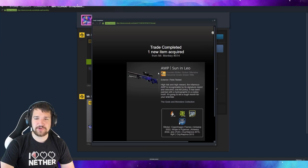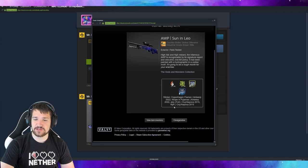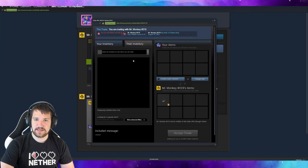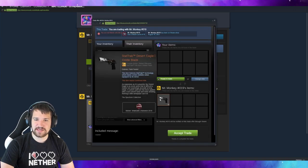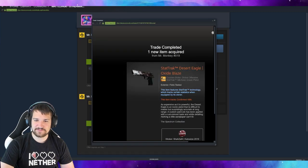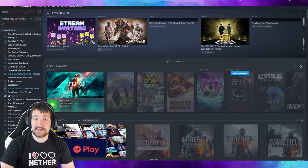And there we go, we got it! This AWP right here looks pretty cool actually. Let's go ahead and show you it in the game. But first let's go ahead and accept the next offer. Look at this Deagle — it looks like a frosted bullet or something. I'm excited for it. There we go. Let's go ahead and show you what they look like in game.